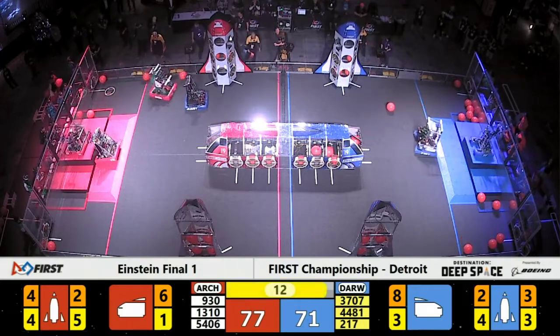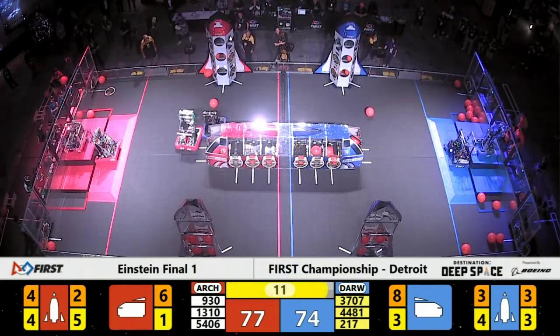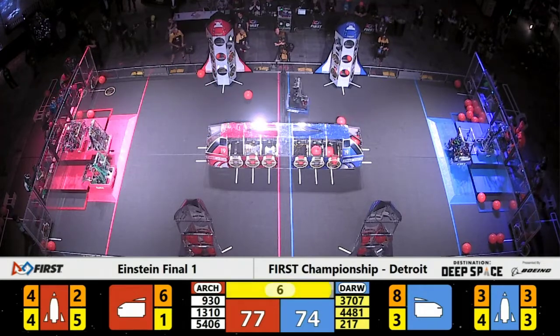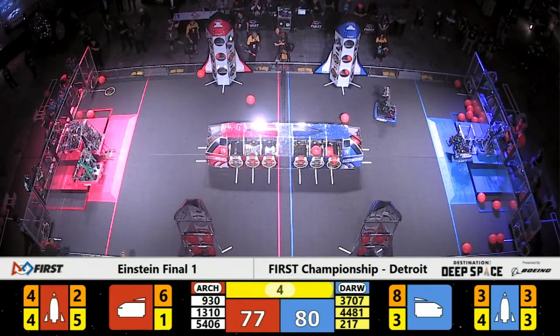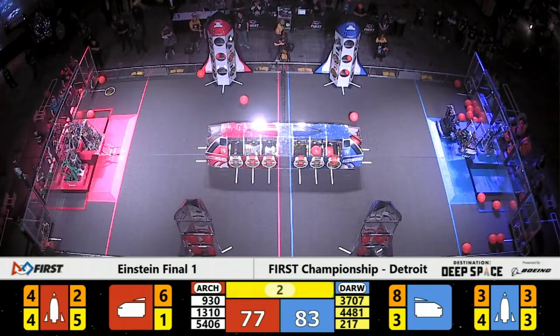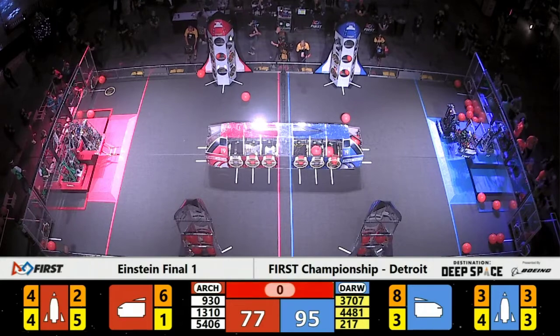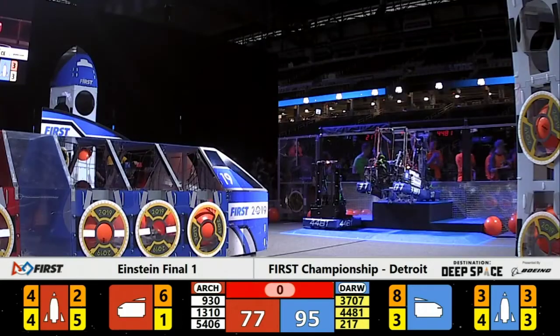Robots now racing back to the hab. Both Alliances can do double level three climbs. Maquanago is trying to make it happen, but so are the Brightman Techno Dogs. It looks like a level two as well for the Red Alliance as time expires in Einstein Final Match 1.